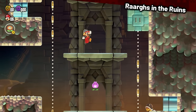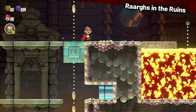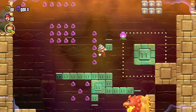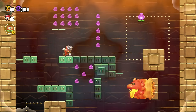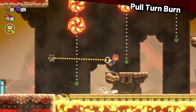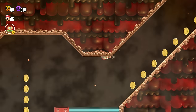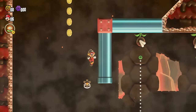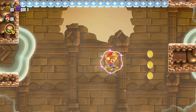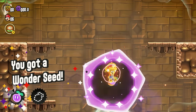Rawrg in the Runes is a pretty fun level, but you'll want a drill hat to avoid some of the coins. I also managed to get the Wonder Flower, so that's a bonus seed for us, which is always welcome. Pultern Burn is a level full of lava and fire hazards — you'll have to be extra careful, as there's a bunch of coins. But it wasn't too bad, because I managed to get both Wonder Seeds.